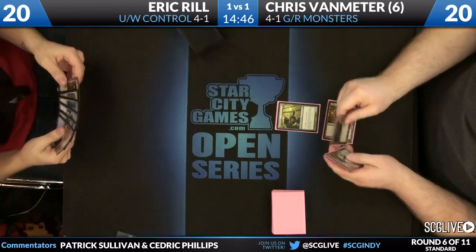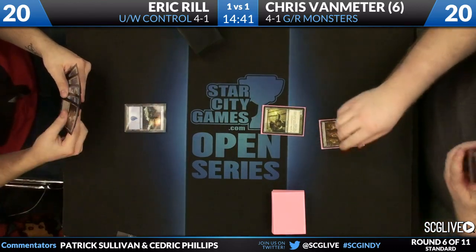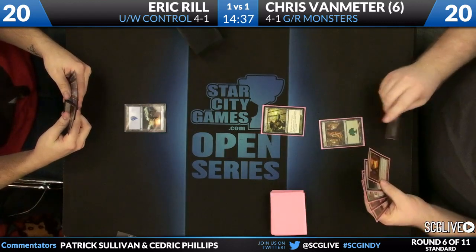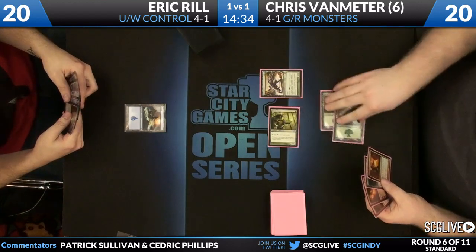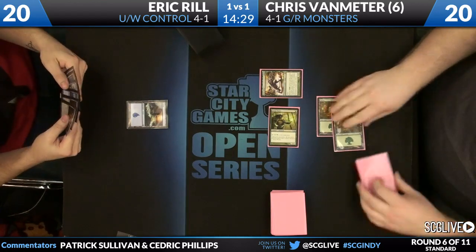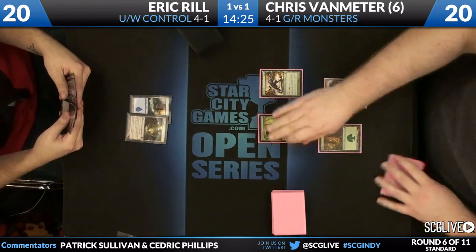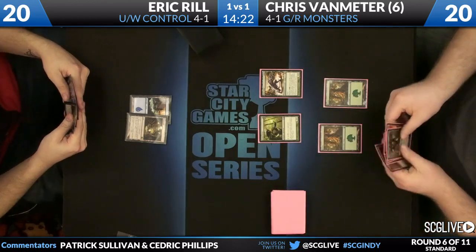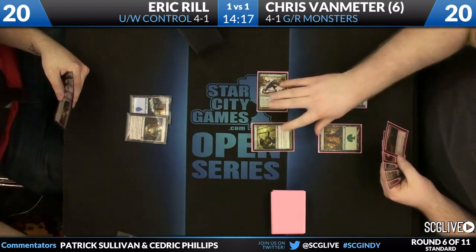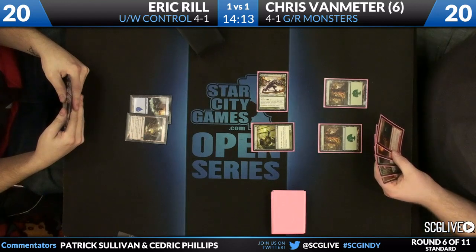Van Meter's going to start the show with an Elvish Mystic as Rill is happy enough with his five-card hand, playing an Island and passing the turn back. Van Meter will take a draw with a little bit of acceleration. There's green, so no red. There's a Bonesplitter cast in the main phase so it can't be countered — pass the turn back. That's a pretty strong indicator he's missing red. He could have a Temple, I suppose, and wanted to curve out. Mutavault is in play for Rill.